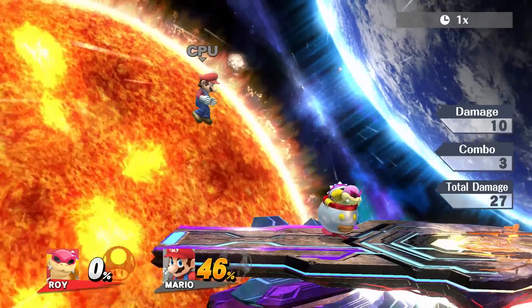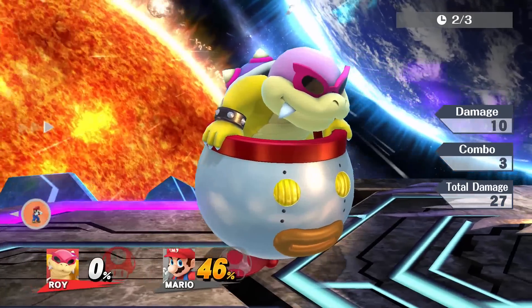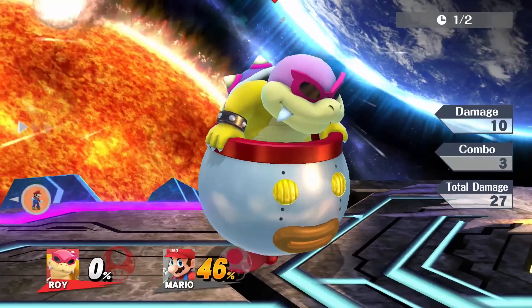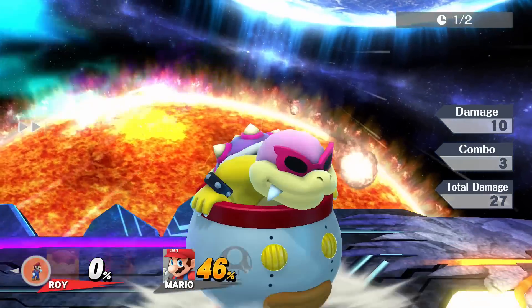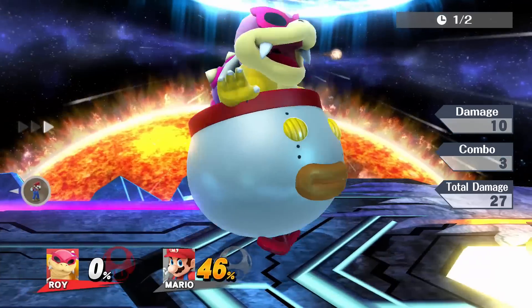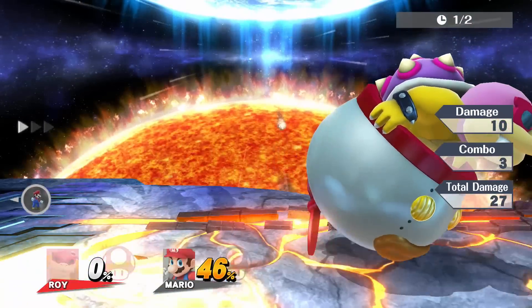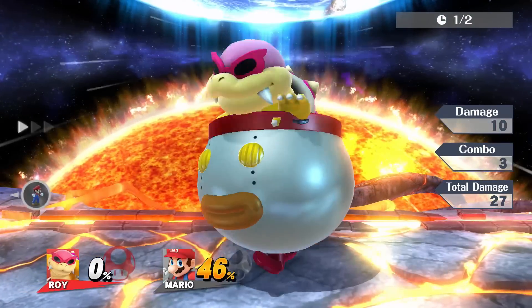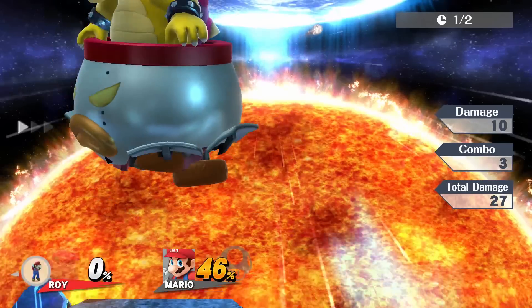Jump canceling is actually very easy, especially if you've been around the block for a while. You're interrupting your jump animation with an attack. So that's your jump — you can jump up smash, so you can do it out of shield. You can be dashing, you can turn around, interrupt your turn around with a jump, interrupt that with your up smash, etc. And you can also do that with your side special. It's pretty cool.